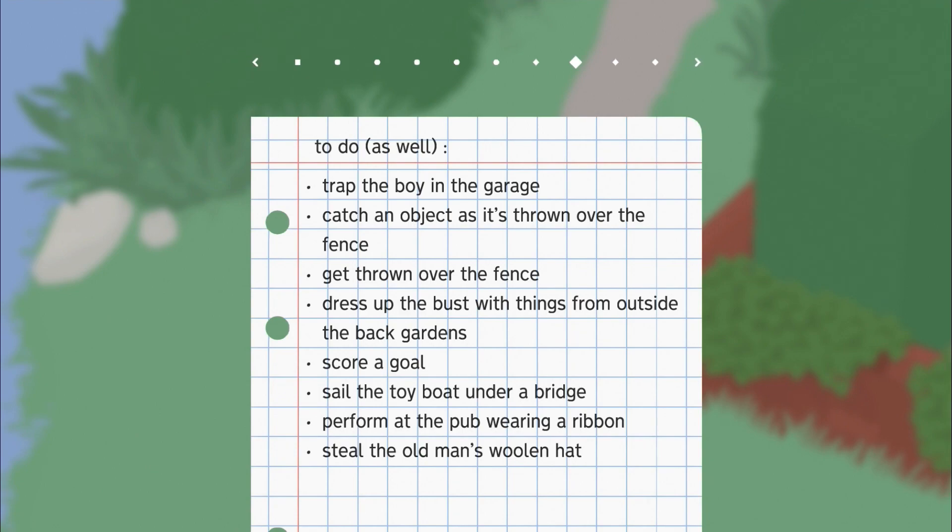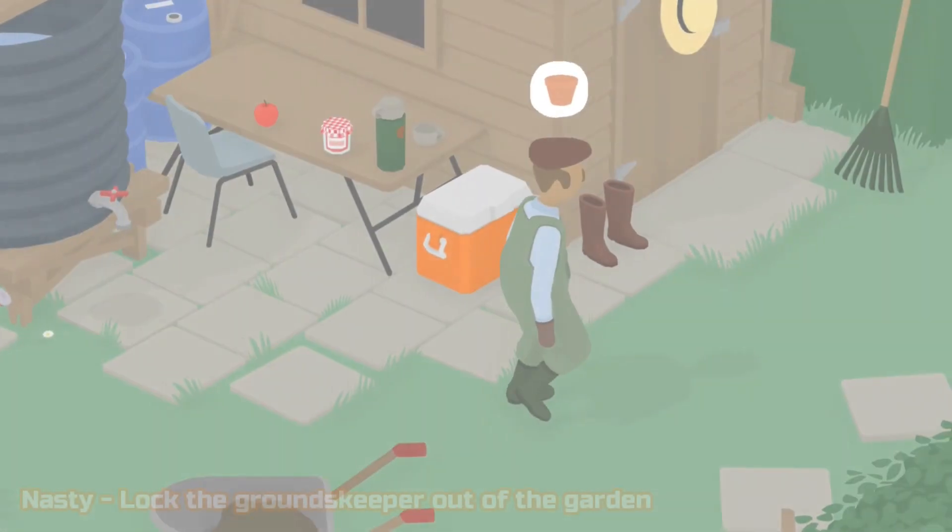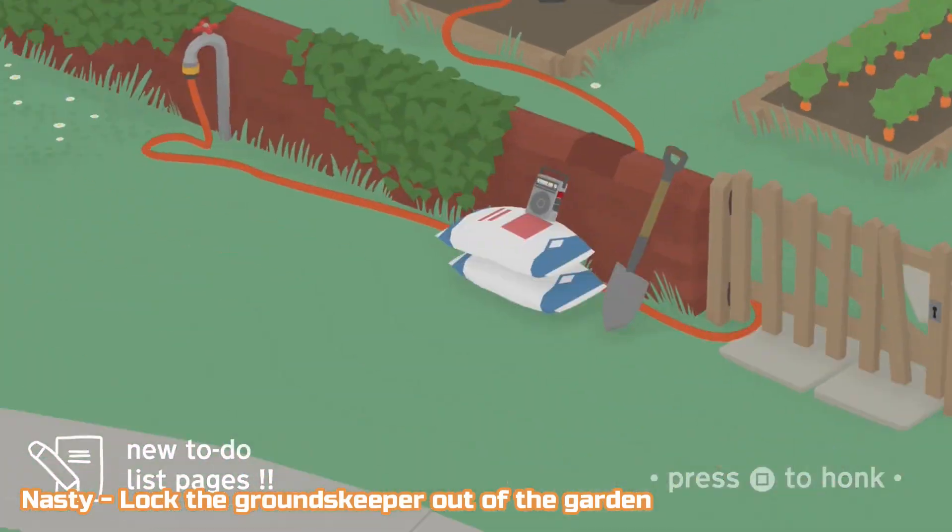At the start of each individual trophy guide I will have just reset the world, so I'll be at the start of each section with everything intact. This should hopefully make this guide nice and easy to follow. Ok, let's get that platinum. First up is Nasty, for locking the groundskeeper out of the garden.